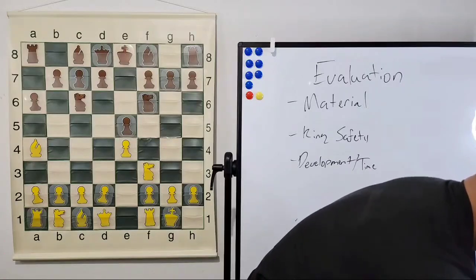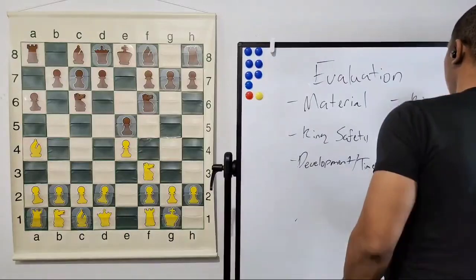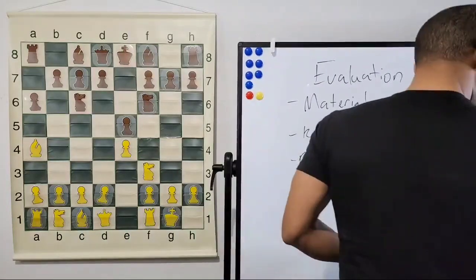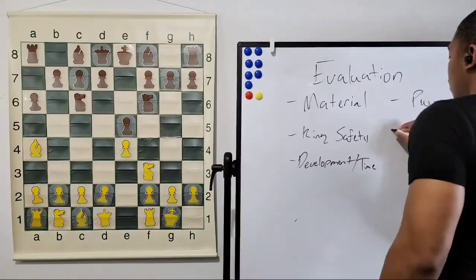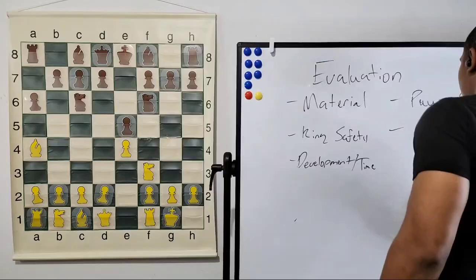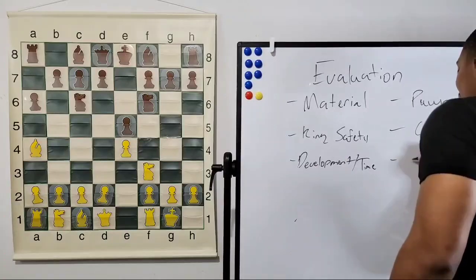Like it or hate it — tell me what y'all think. We got pawn structure — what's the last two things? Center control and development. This is how you judge a position very quickly, that's why I'm writing this down.